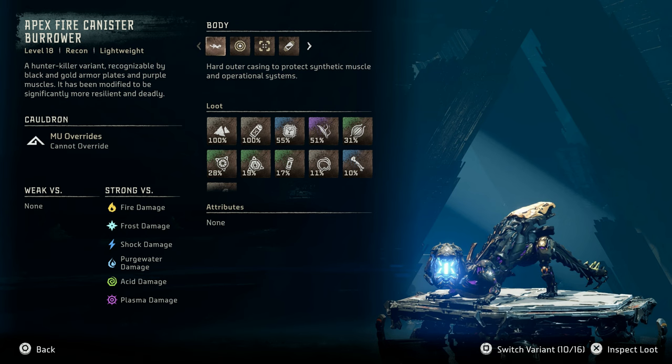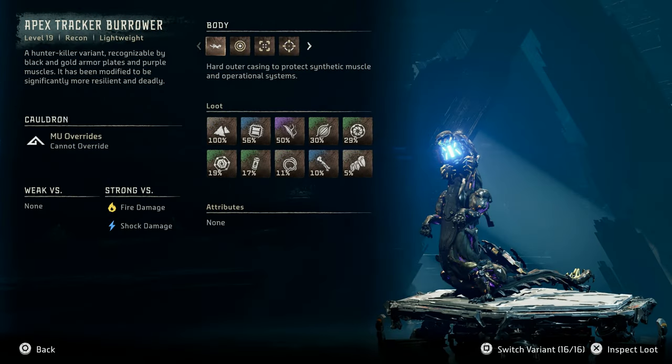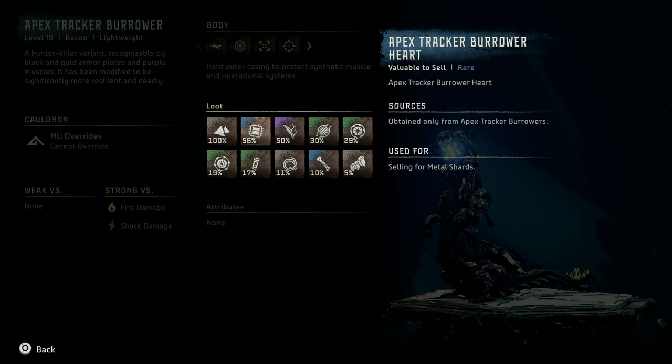Finally, we have the last apex variant, the apex tracker Burrower. This is by far the most powerful of all the Burrowers, being classified as a level 19 recon lightweight machine. The apex tracker Burrower has no elemental weaknesses and is strong versus fire and shock damage. Loot remains similar, however, with the addition of apex tracker Burrower hearts.